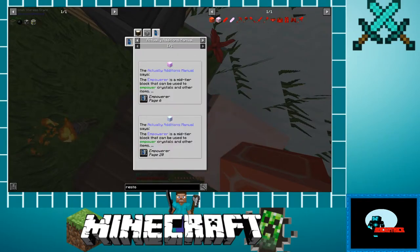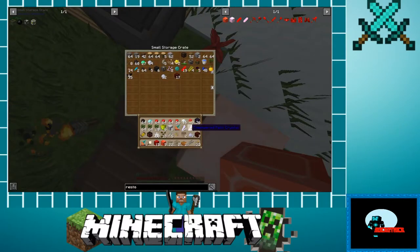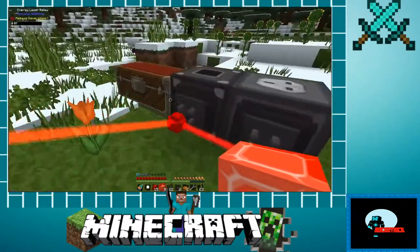We need netherrack, brick, and red stuff - and I've got plenty of red. Let's get over to the furnace, which I gotta remember where I put it. I really need to organize my base a little bit better.